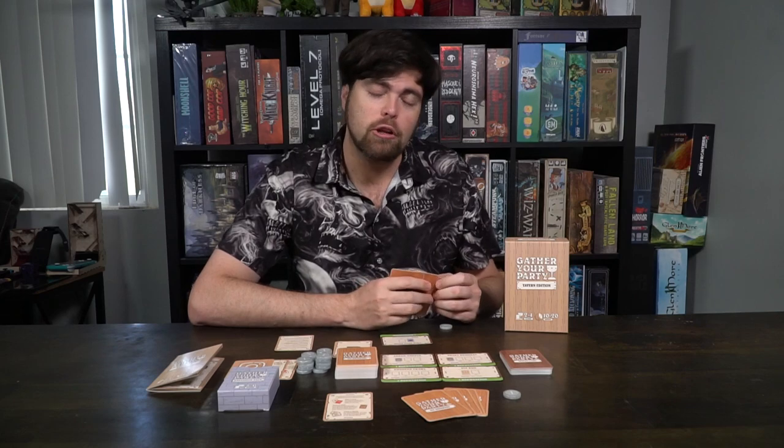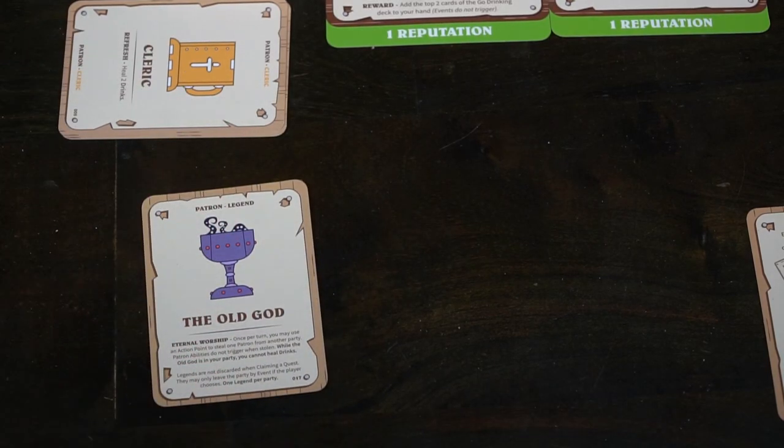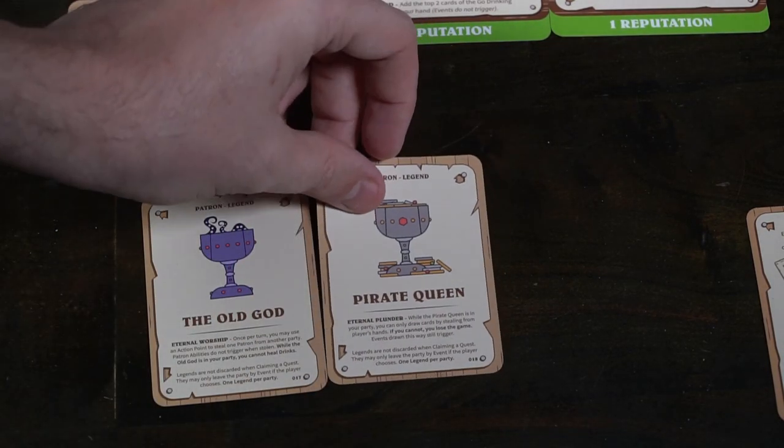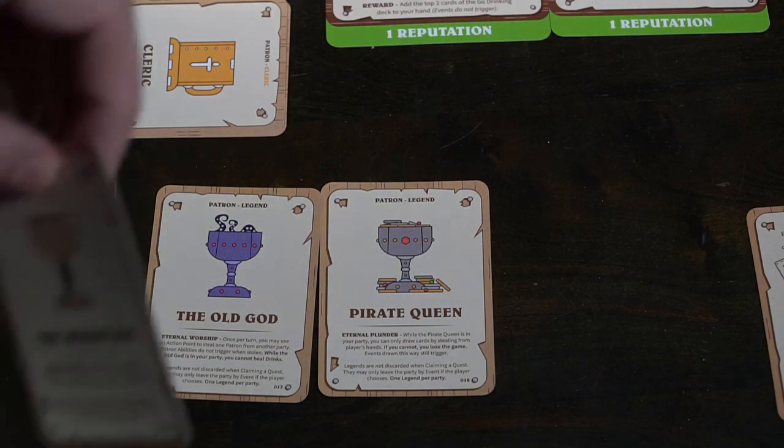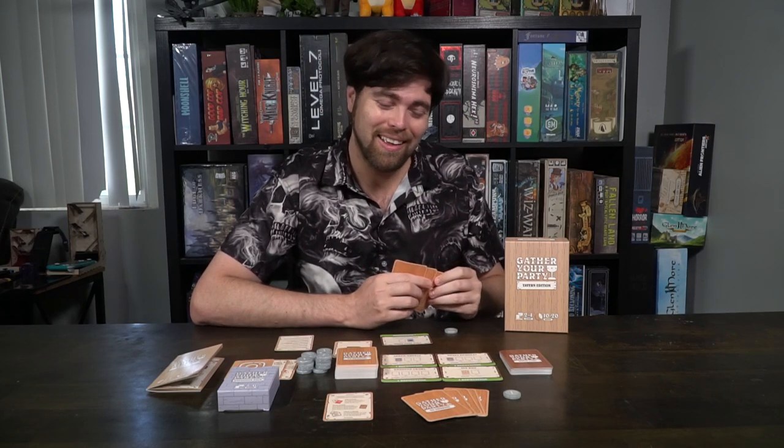There are of course some unique little twists. Some patrons are considered legendary patrons — these guys will stay on the field. They have legendary effects that are both positive and negative for you, but you can utilize them when gaining reputation with these quests. Be aware that if you have that fourth drink marker you're going to be out of the game unless a card says otherwise, so just enjoy your time in the tavern.